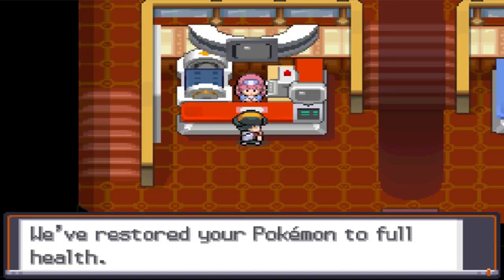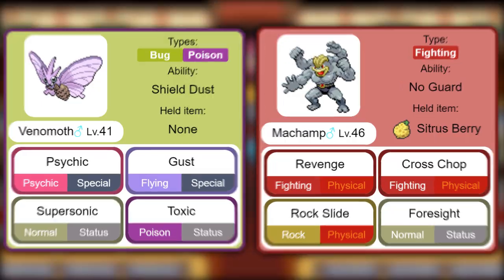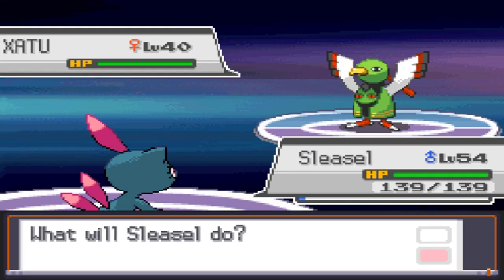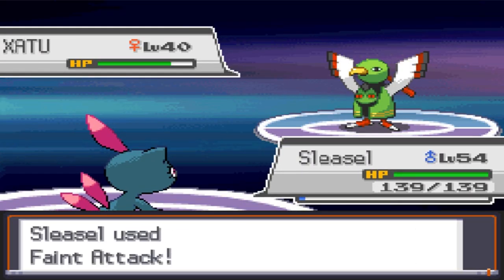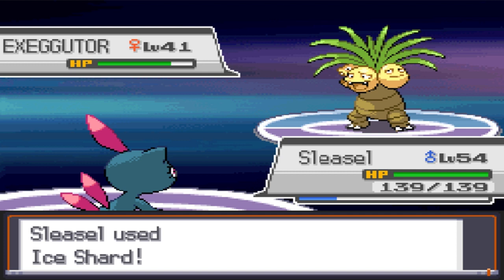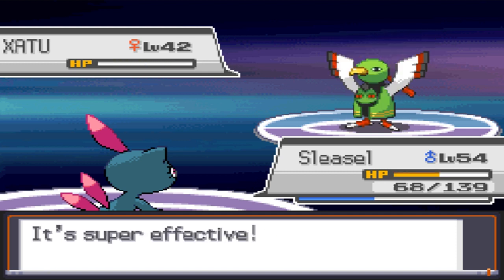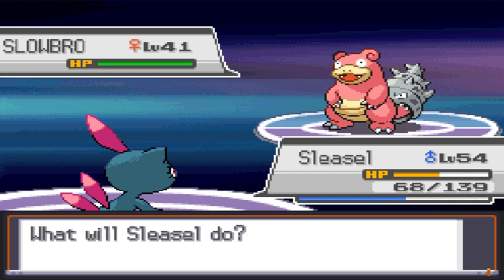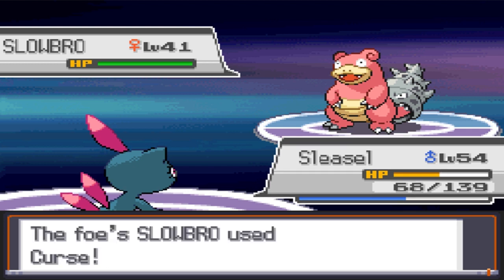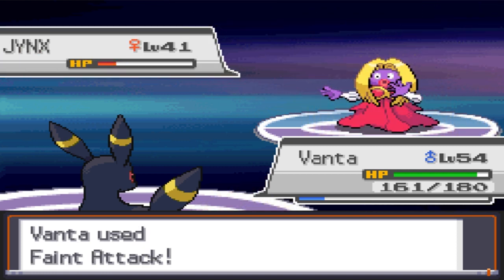After multiple more attempts filled with RNG, or me forgetting that Venomoth's Gust and its No Guard can hit Murkrow while flying, I finally get a good run going with my team at level 54. Will's Xatu gets one-shot by Sneasel, the Exeggutor survived, set up a Reflect, healed, and Banta took it down after 2 more attacks. His second Xatu gets off an attack before Banta as well. Slowbro tries to set up with Amnesia, but I just have Sneasel use Screech until her flag runs out, and kill it with Banta. Jynx is last and just gets one-shot by Shadow Ball.